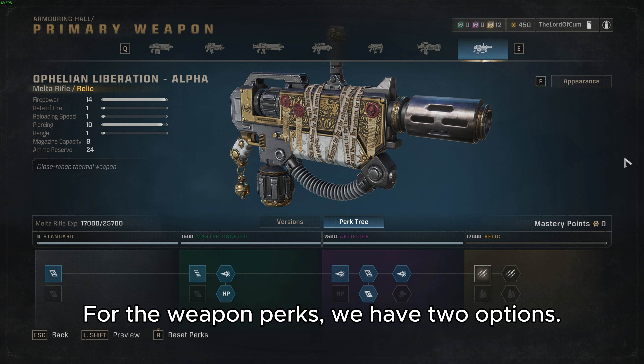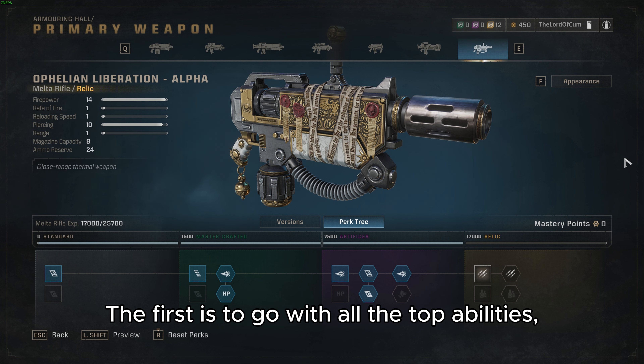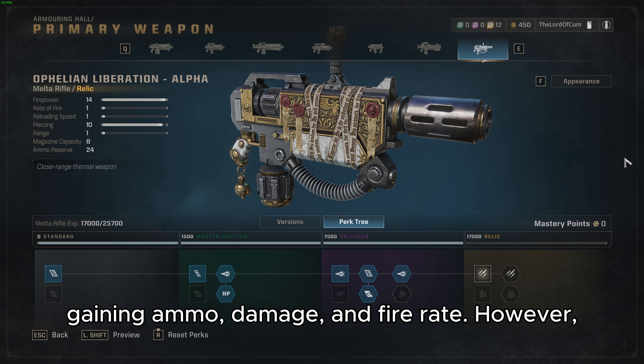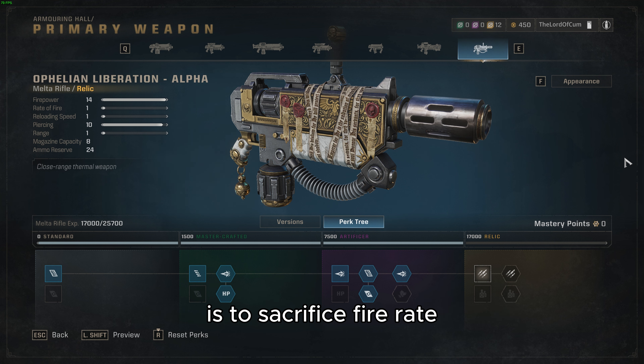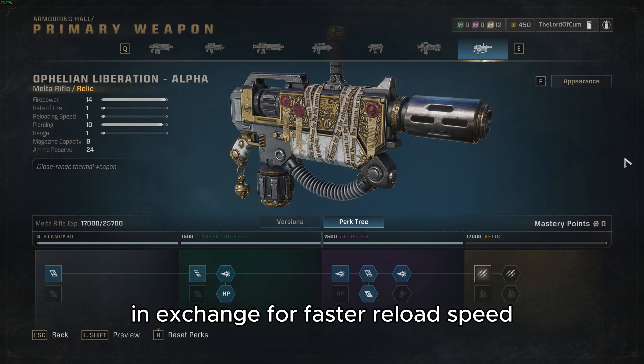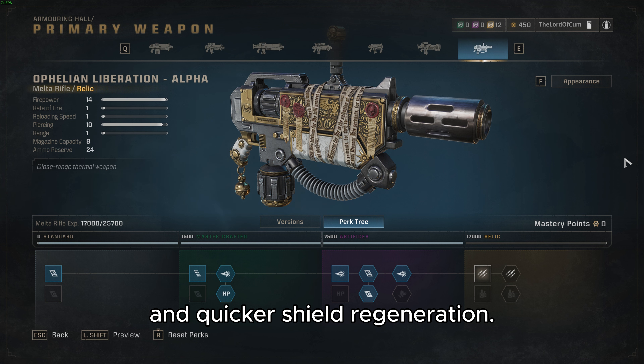For the weapon perks we have two options. The first is to go with all the top abilities, gaining ammo, damage, and fire rate. However, the second option, which I found better, is to sacrifice fire rate in exchange for faster reload speed and quicker shield regeneration.